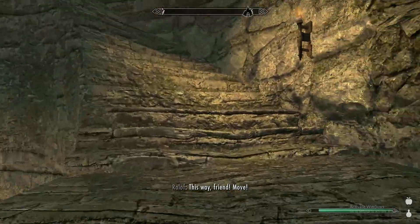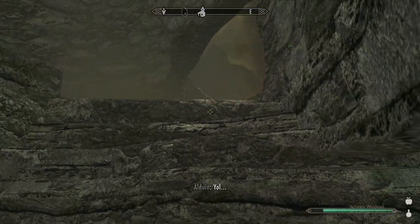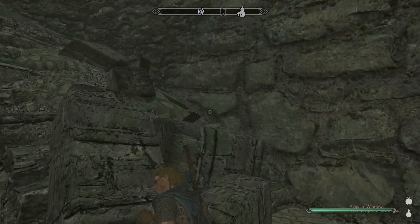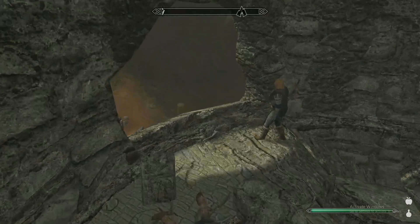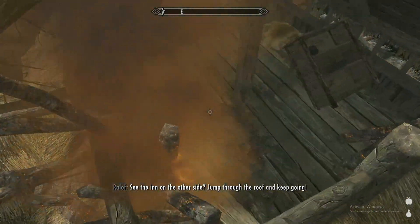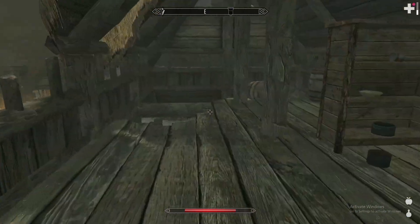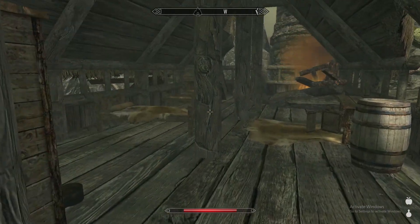This is it! The dragon shows up right above us - it's like five feet above you. Somehow I should be able to get out without a problem. I'll follow you. "What is that thing? Could the legends be true?" "Legends don't burn down villages." "We need to move now - up through the tower, let's go." I also added a mod called Wounds, so any damage I take is more significant.